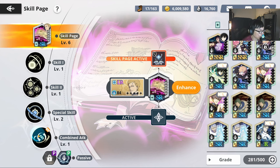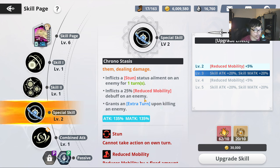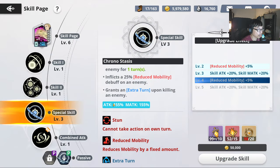For skill priority, a lot of people keep asking about this. The best skill is the special skill — it inflicts stun on the enemy, reduces mobility debuff on the enemy by 25%, and also grants an extra turn if you are able to kill an enemy. All this combined is going to give you a lot of damage. I'm going to try to power this up even more — that's just a lot of damage, over 155% scaling. Really, really crazy.